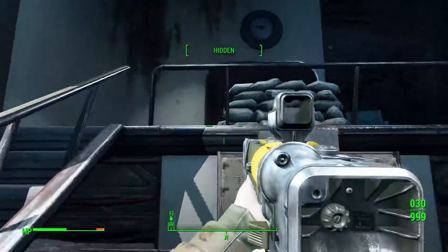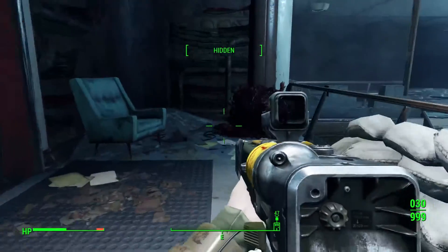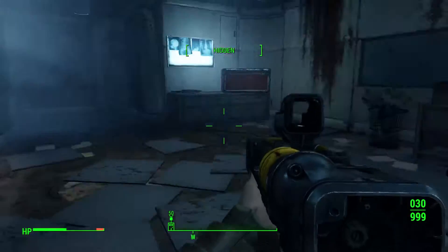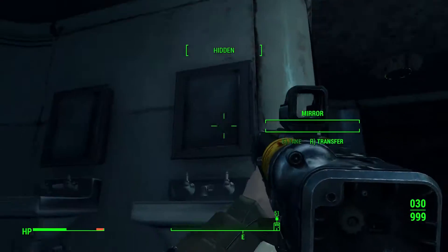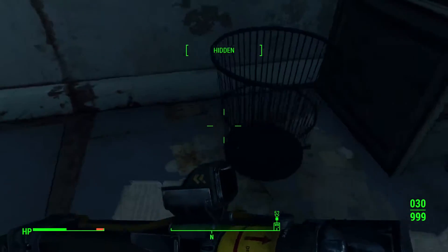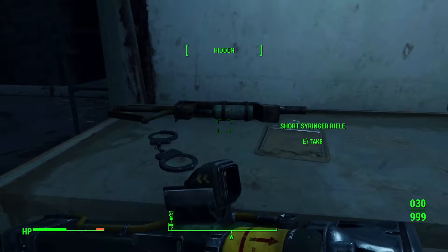That seems to be about it over here except for opening that door to get some experience. There's a sort of a window over here. We already fought someone over here - we picked him clean as well. Nothing behind the mirrors. We had some red axe, more aid. Make sure not to shoot this - big toy and a scale. A hot plate, a syringe gun.